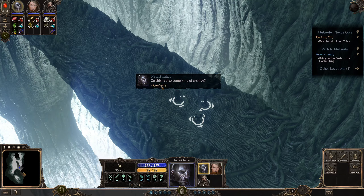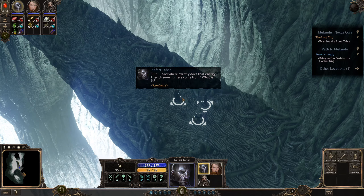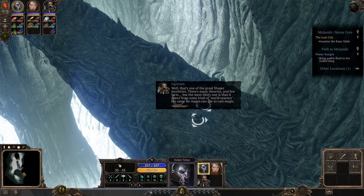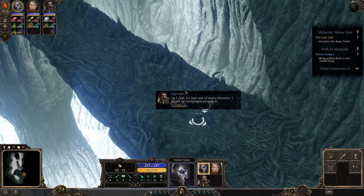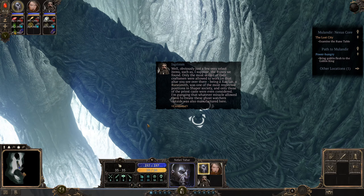So this is also some kind of archive? Well, not in the traditional sense — I doubt you'll find a lot of books here. And where exactly does the energy they channel in here come from? That's one of the great Shaper mysteries — many theories, few facts. The most likely one is that it draws from some kind of world essence, the same we mages use to cast magic. Only the most skilled craftsmen were allowed to work on that altar. Being a Zaklar, a runesmith, was one of the most respected positions in Shaper society — only those of the priest's caste were considered. Whatever miracle allowed them to create those ghost watchers outside was also manufactured here.